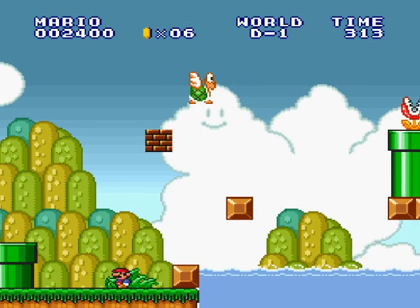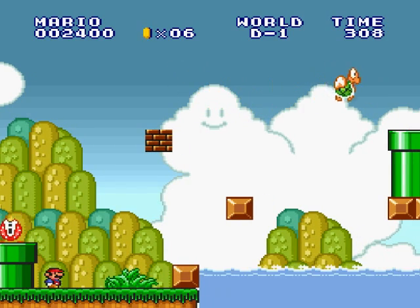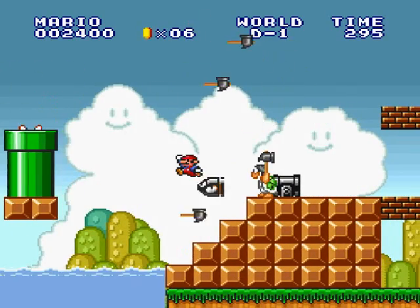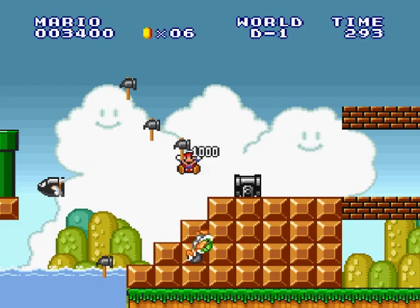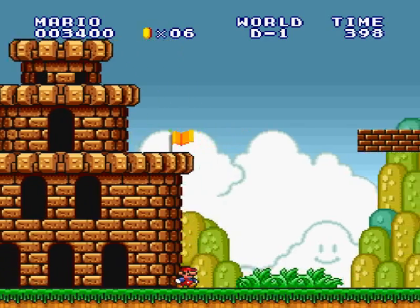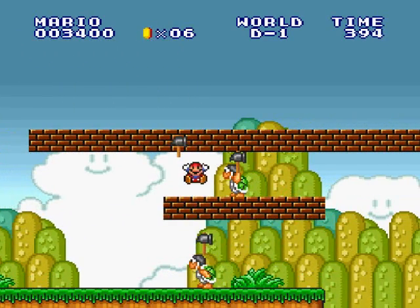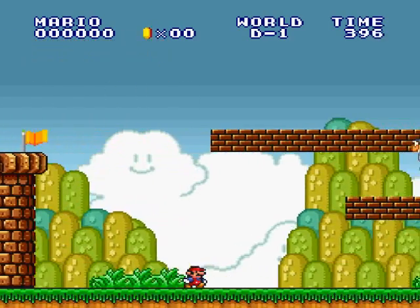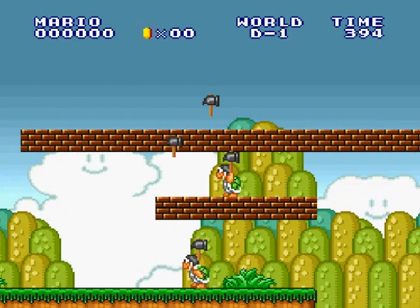I wanted to scroll the screen a little bit so I can get that piranha plant out of the pipe. There we go — oh, that was pretty close. Why was he there? There's like no way to prepare for that. Unless maybe I can move the screen over a little bit right at that green pipe — I guess we'll see once we get back over there.